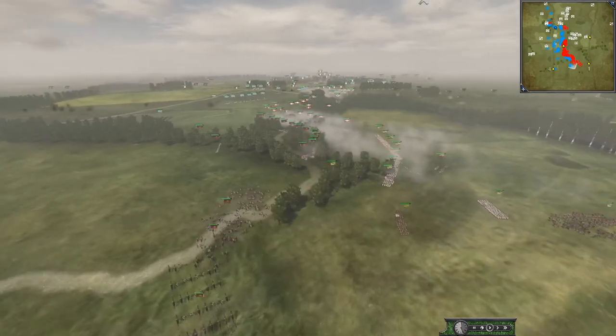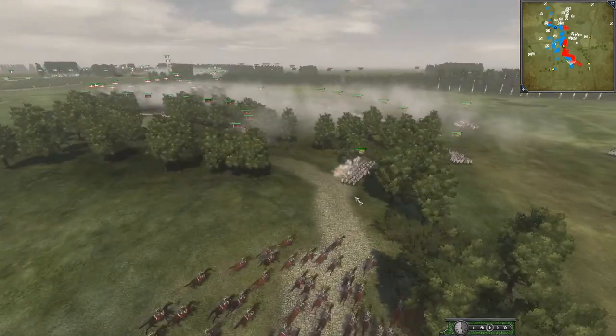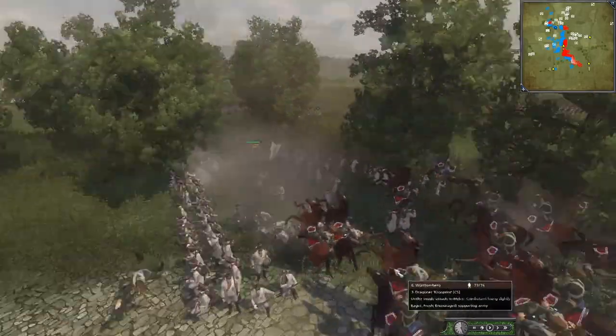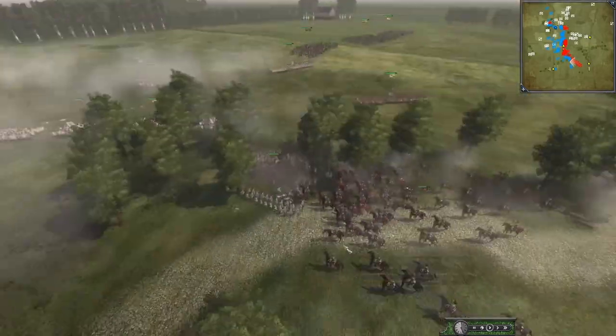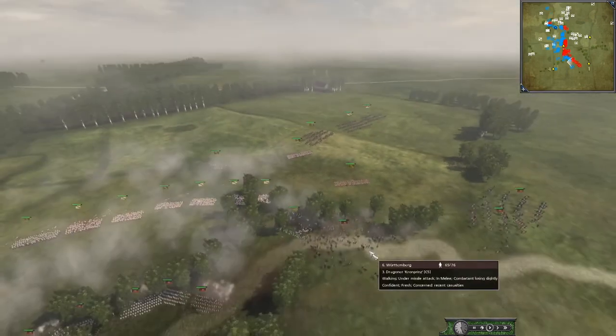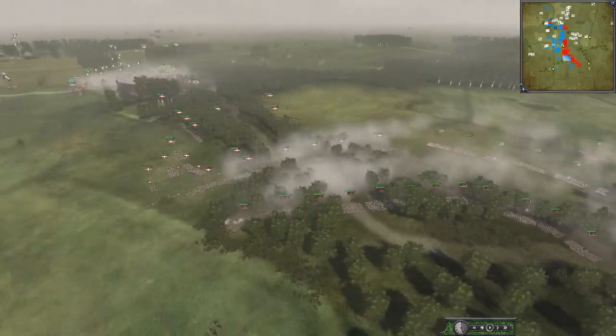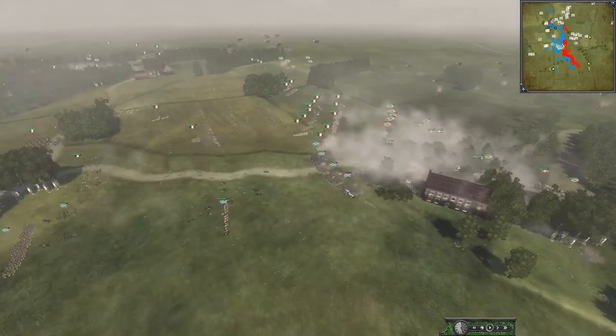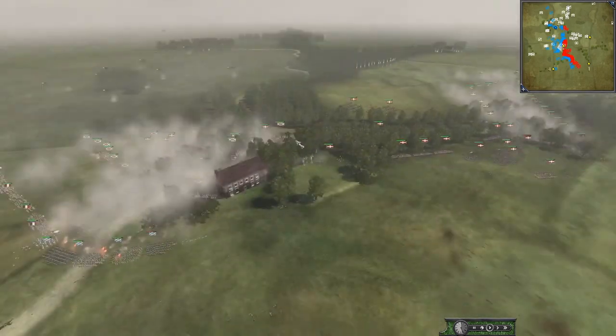Wuttenberg exposed themselves too much. They're going for the flank — but they're forming square, so well played. Wuttenberg knows the lost cause and immediately retreats. Bavaria fell back — I think they're deciding that if they can just destroy Spain right here, then they can hit them with a whole line, and Denmark will have to turn and face them, and then Wuttenberg can turn and face these German state factions.